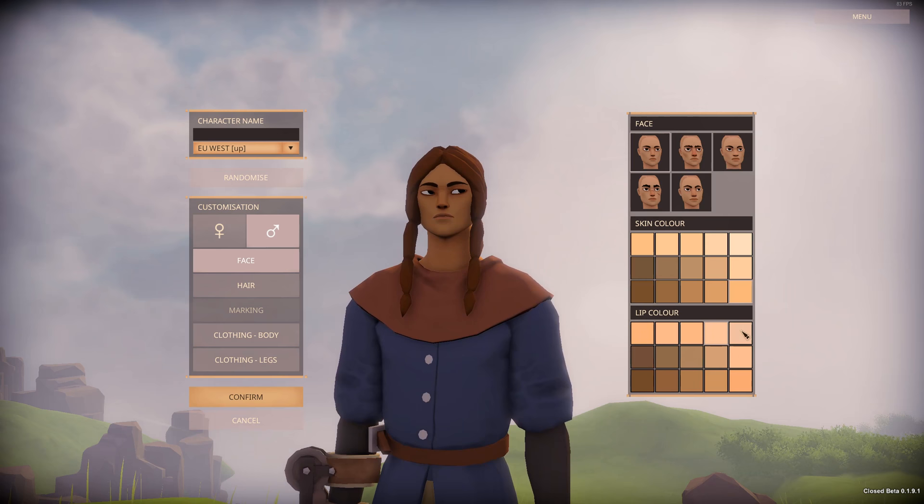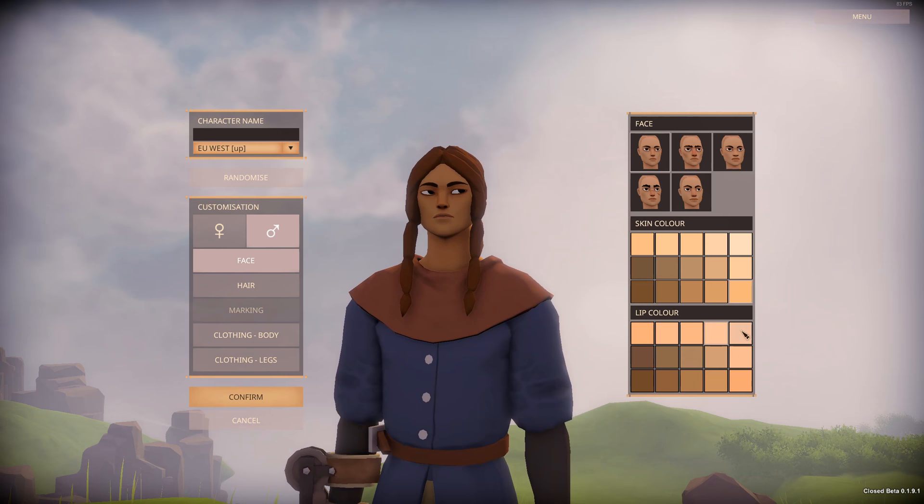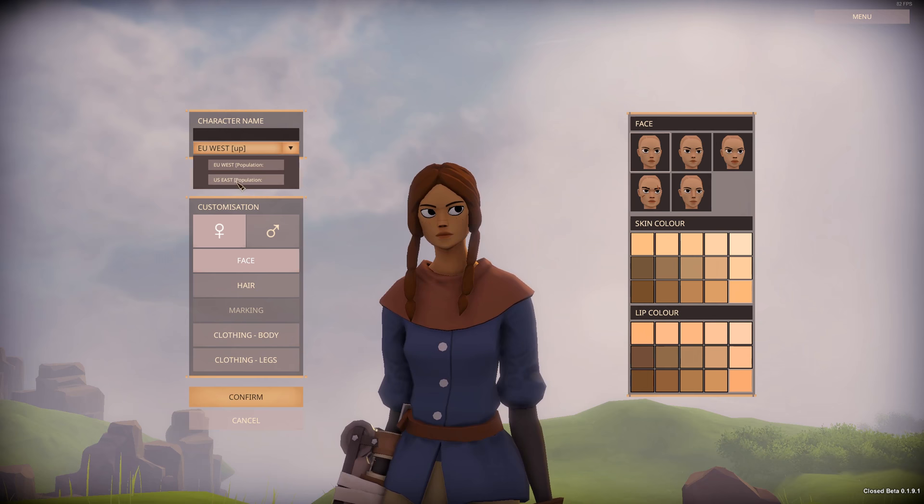You also have the option to change gender — female and male — in the customization here. Then your character name up here, and you can pick which server you're on. If you're in the US you will pick US East; if you're in Europe you'll pick Europe West.